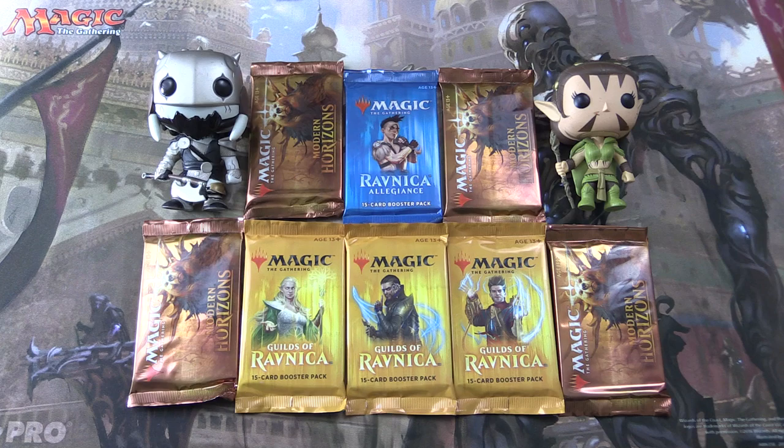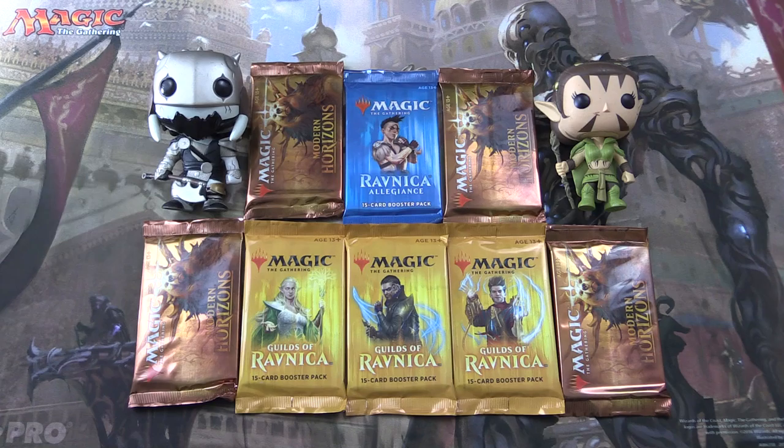Today on MTG Unpacked, we're cracking open a bunch of packs for patrons. We have four packs of Modern Horizons, three of Guilds of Ravnica, and one of Ravnica Allegiance. And when we need to do the pack blessings, we have Garruk and Nyssa, so hopefully they will get us the crazy pulls we're looking for.